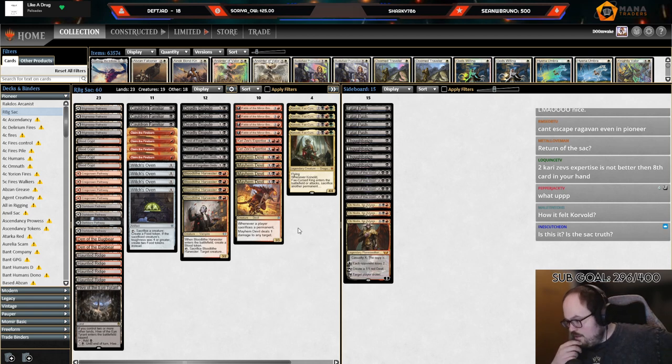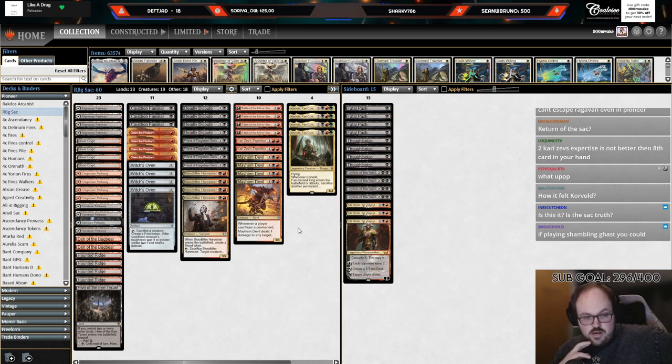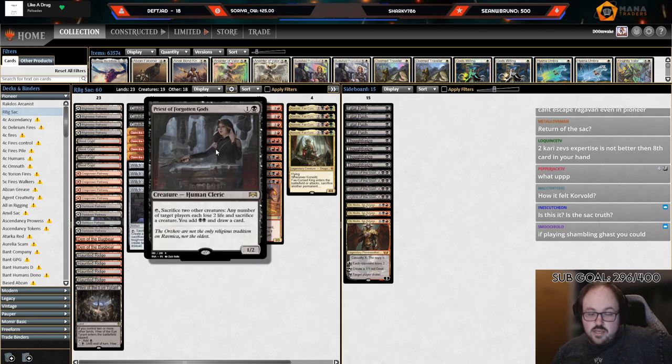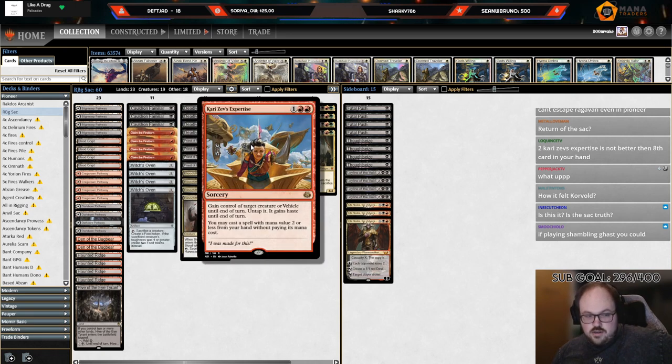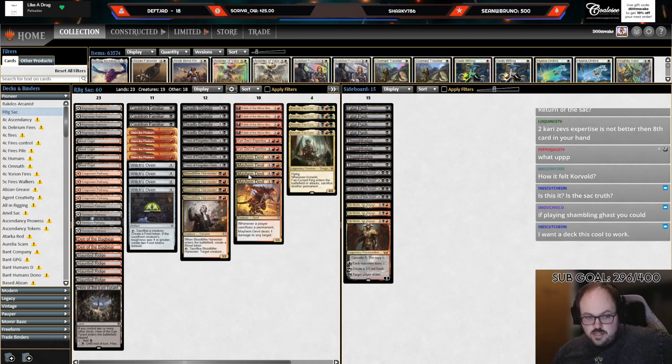I haven't personally played this decklist yet — it was on my radar and I definitely wanted to give it a shot. It's Rakdos Sacrifice with Priest, which is a really interesting addition. I'm not a huge fan of it against stuff like Old-Growth Troll and Cavalier, but the idea is you Kari Zev's their Troll or Cavalier and then Priest them, which is pretty effective.